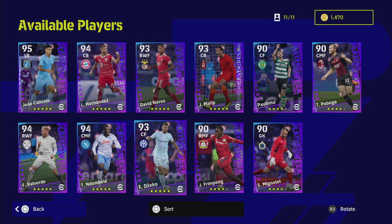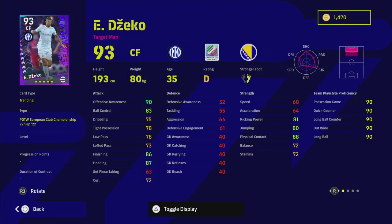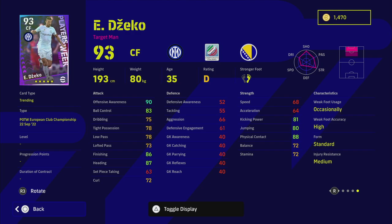Next up we've got Zeko. Apart from his 90 offensive awareness, 87 heading, and 86 finishing, I just don't think he's going to be worth it for you — Lewandowski, Haaland, Zapata are quite cheap. If you do spin him, don't discard him straight away, he's got some nice player skills, but he's going to struggle up front depending on your formation.